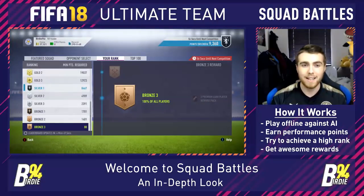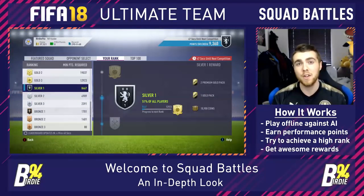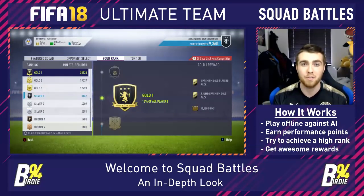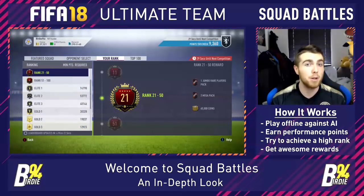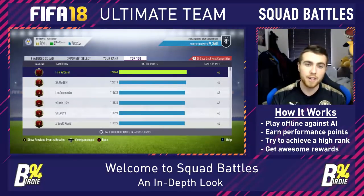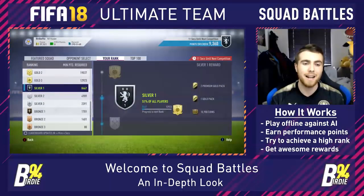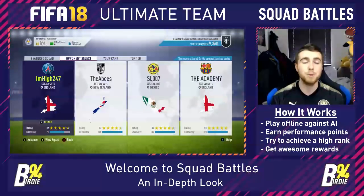In the rank tab you can see how many points you've got - also shown on screen are last week's final totals for the rank. You can divide by 45 to see how many points you need to average per game to get the rank you want. For example, Elite 1 at roughly 75k divided by 45 tells you how many points you need. You can see all the rewards for every single rank. The rankings are scaled, so if everyone plays their games and you don't, you're going to drop down - you need to keep playing.